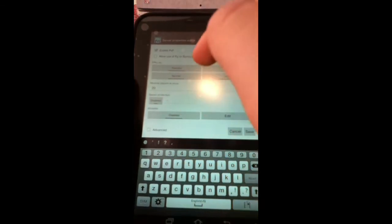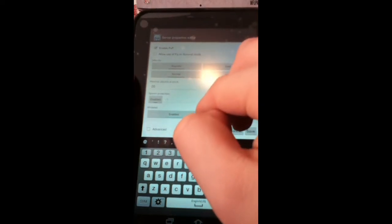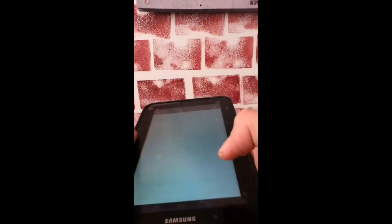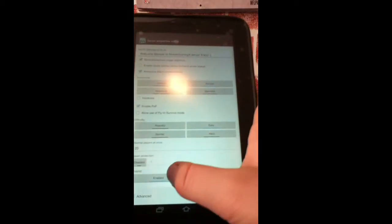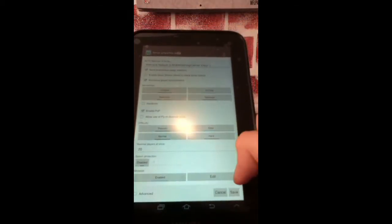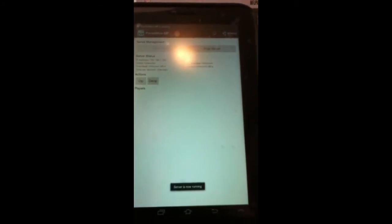If you want Whitelist Enabled, press Enabled. When you edit, those are just my friends. You don't want to tell them your IP address. I'll press Save. When you've done that, you're going to want to press Start Server. Server is now running.